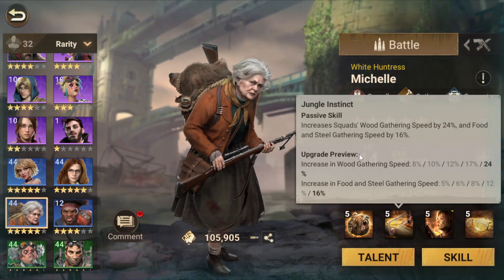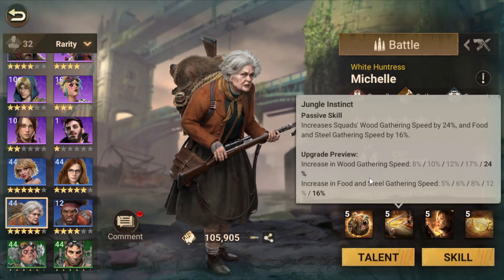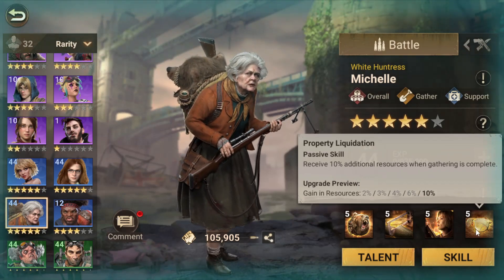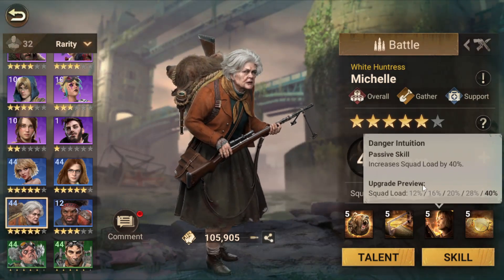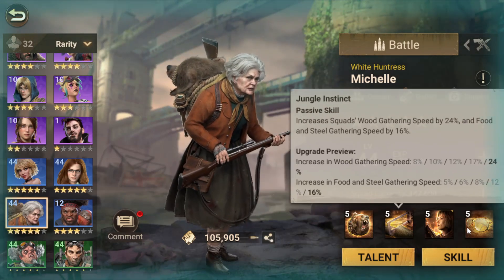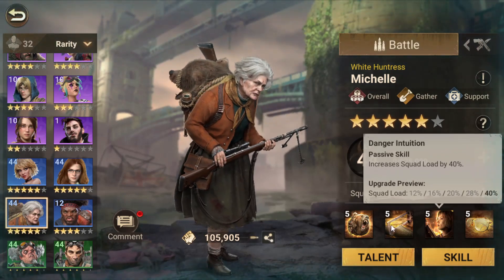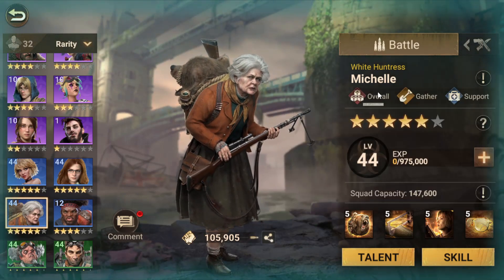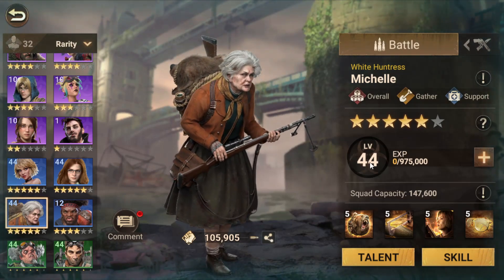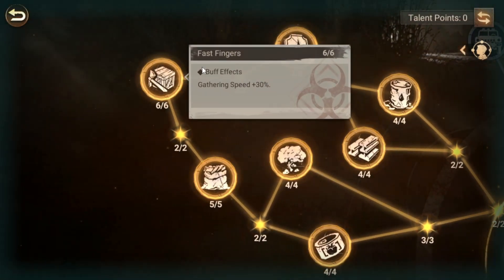Then you will unlock her second skill, then her fourth, then her third — so the order is one, two, four, three. You will use Alexander's XP on her. I suggest making her level 44 to get all the gathering buffs.